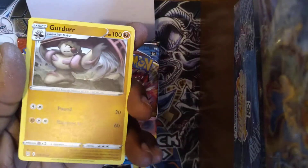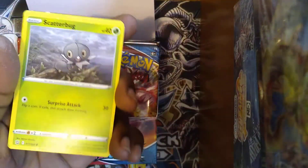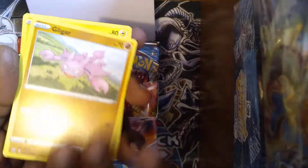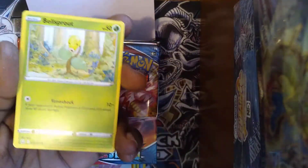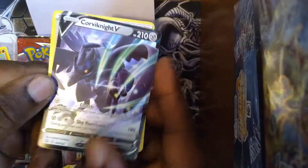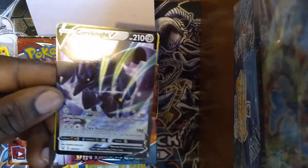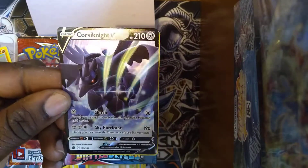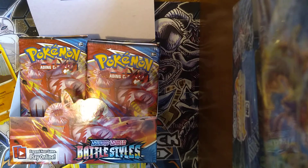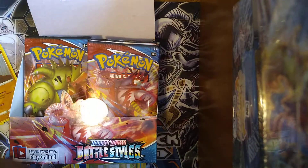Pack five: Fighting energy, Vitality Girder, Cedra, Scatterbug, No Peeking, Gligar, Electabuzz, Bellsprout, Phoebe reverse — and we got a Corviknight V! Did I call it or did I call it? Make sure that boy gets sleeved up — I'll do that afterwards.